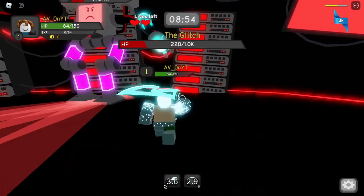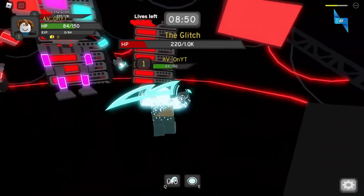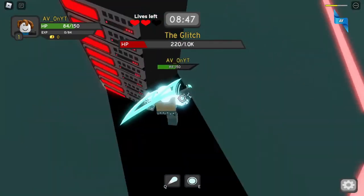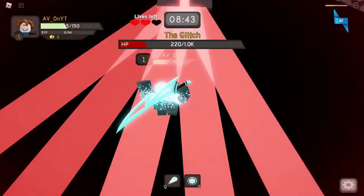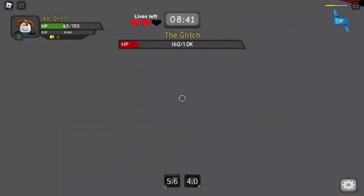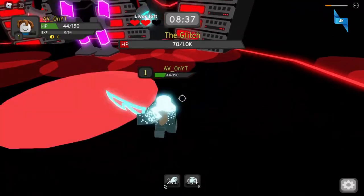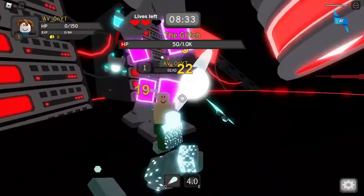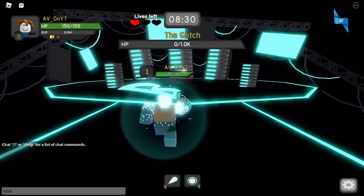So I went back for another wave of attacking. He started healing again, so I defeated the energy sources again. Once I have defeated the fourth energy source, go back to the other energy source and defeat that one too. Keep repeating this process until the boss is defeated.